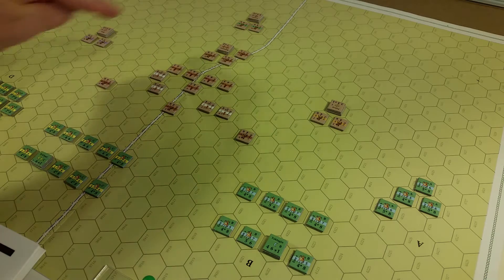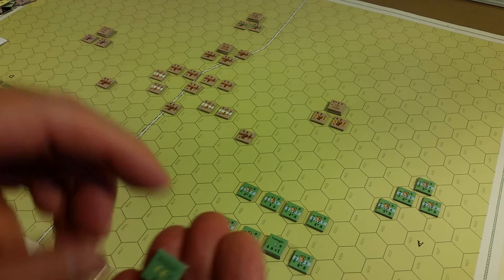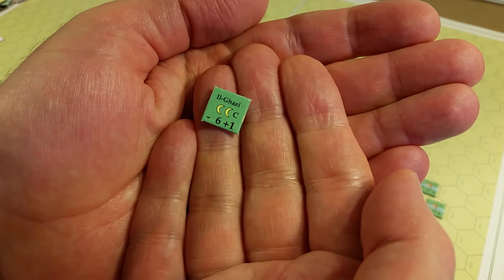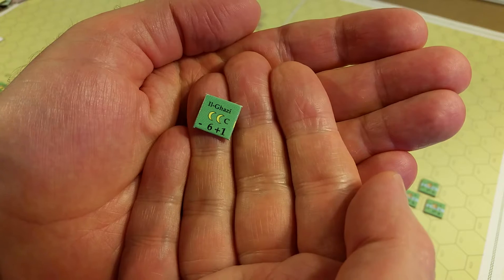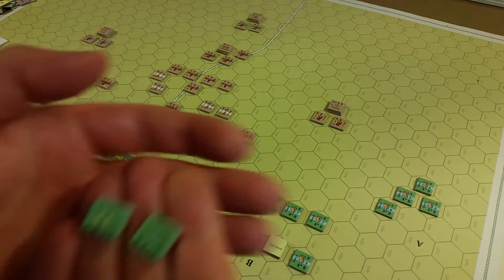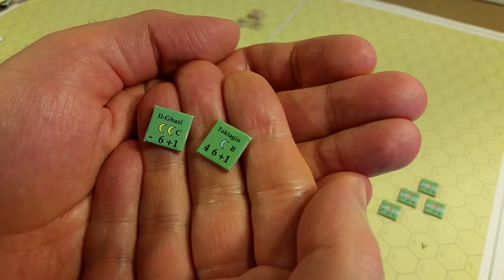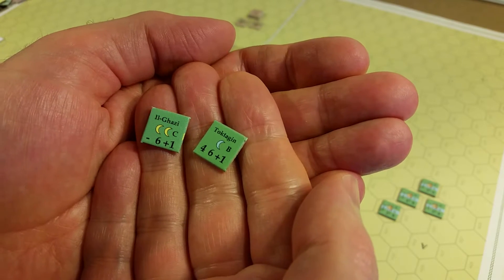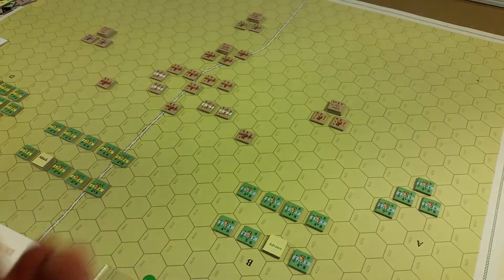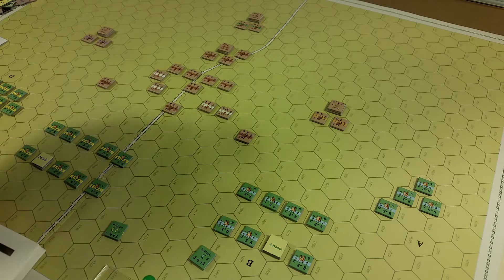They call it the Crusader army. The Turkish army is under the overall command of Ilghazi here. Ilghazi has a command span of six and a combat modifier of plus one. He has one other leader on the Turkish side: Tuktigin. Tuktigin has a command rating of four, a command span of six, and also a plus one combat modifier.